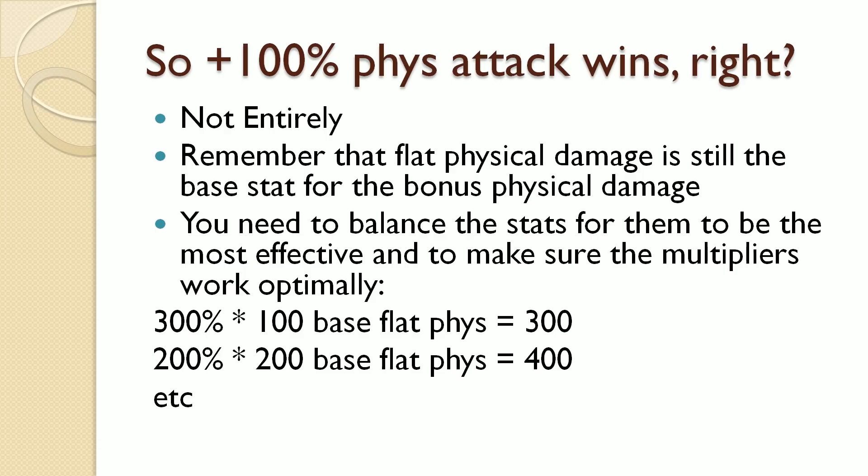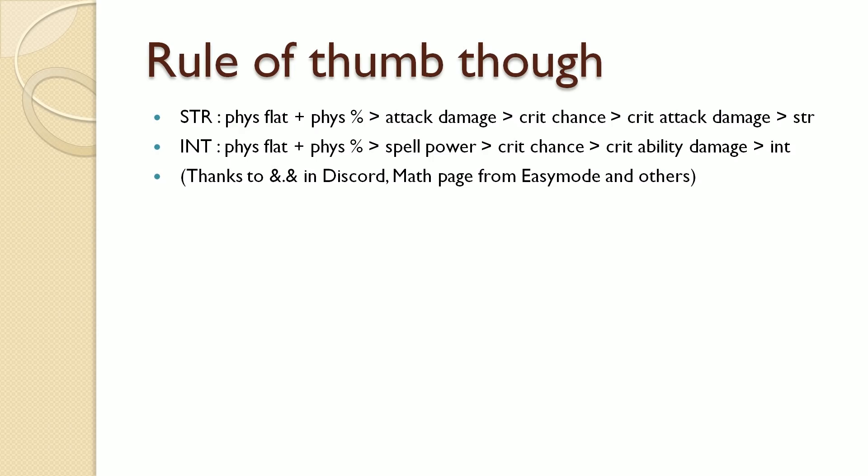So here's the rule of thumb for damage. First, focus on total physical damage — both flat and bonus physical damage in a balanced ratio. Then, depending on your hero, get some attack bonus damage or spell bonus damage, since it scales with both physical and elemental calculations. After that, get some crit damage if you want. The main reason raw strength and raw intelligence rank low is that they provide so little — you're better off getting crit than stacking raw strength or intelligence.